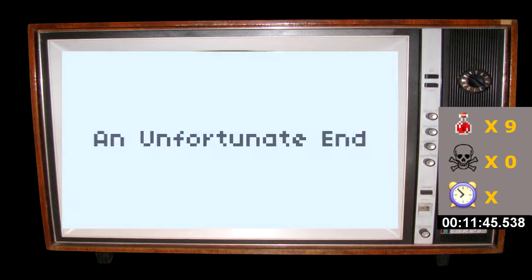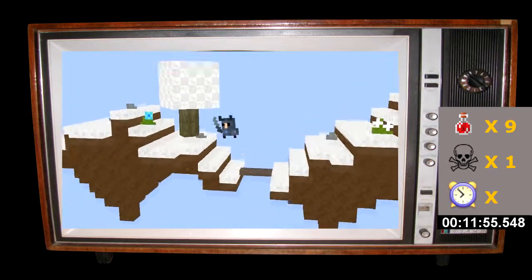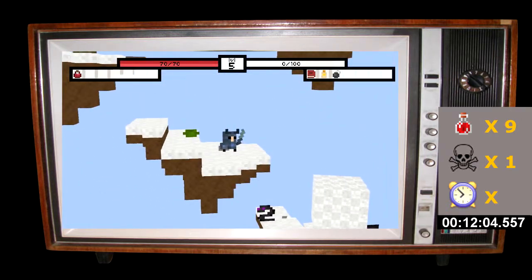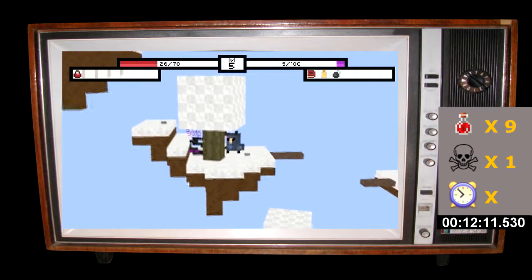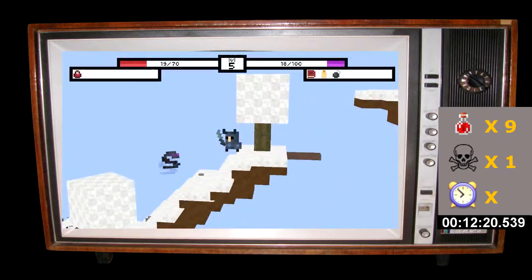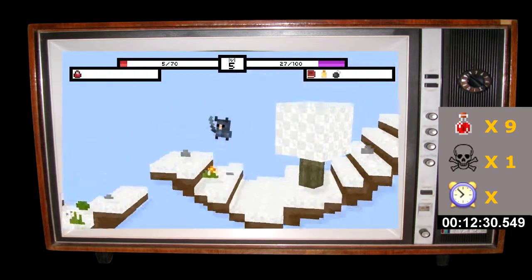I'm not sure why I decided I needed to jump off of that — it seemed like there would be something over there. Nope — first death! Here we go — let's not jump off of this again. Let's grab the health potion. Get rid of these guys — go away! Wait a second — wouldn't I have landed on that platform? I feel like that was a cheating death. I'm going through potions again. I don't think I'm going to last long like this.